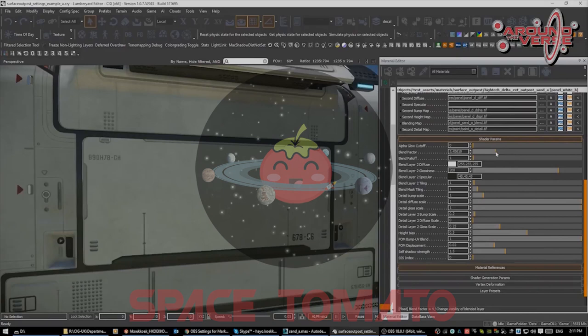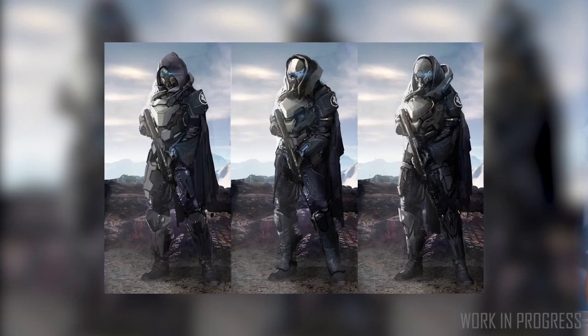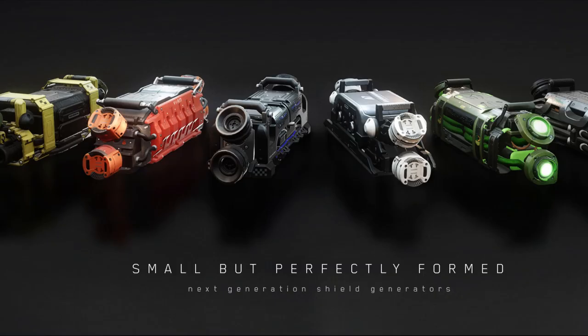Hey, thanks for dropping by for episode 2 of Star Citizen Retrospective. We've got a lot to discuss today, including the Hurston Security Armor, the Banu Defender, Item 2.0, the 890 Jump, and the Hull C. There's plenty of interesting info in today's episode, so let's get right into it.